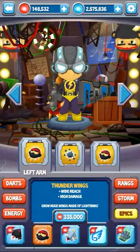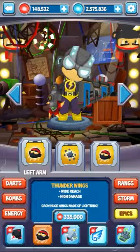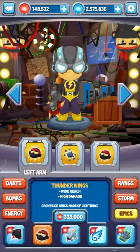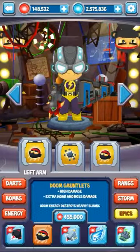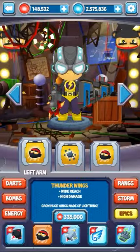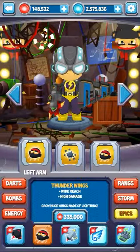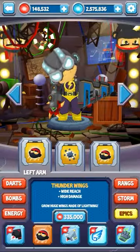For the storm monkey, I haven't tried the thunder wings so I'm not sure how they are. I think instead of an arm upgrade you get a giant wing — likely similar to the doom gauntlet but as a wing. It pops balloons, but storm weapons have limitations on balloon types they can pop.